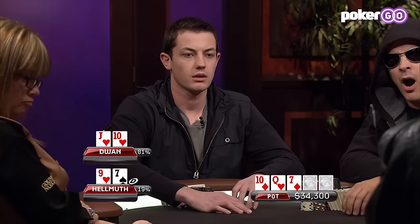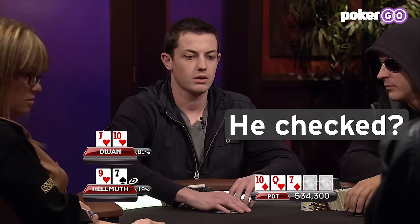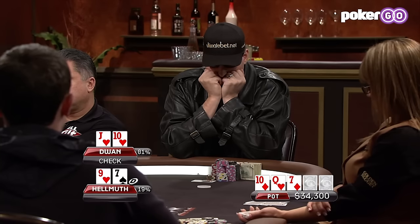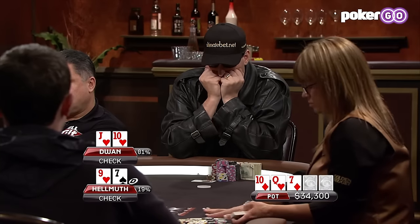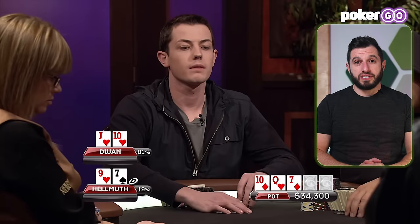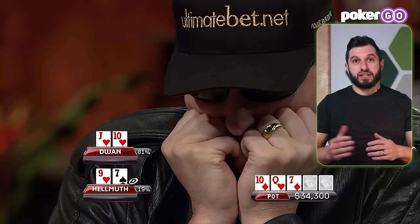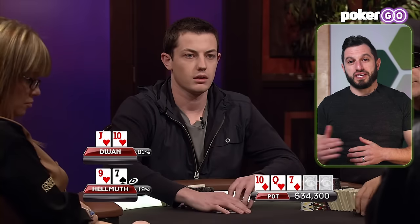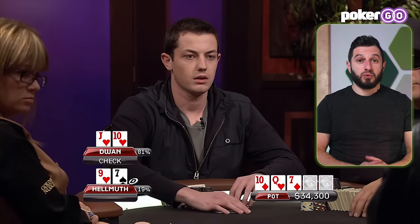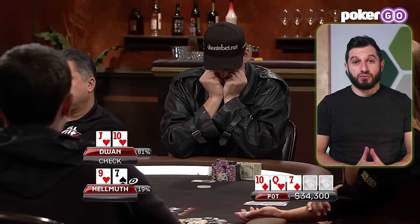The flop is Queen-10-7, one heart, two diamonds. Tom has a backdoor flush draw and middle pair; Hellmuth has bottom pair. Both players check the flop, and Dwan makes trips on the turn. This is a bad flop hand-versus-hand for Hellmuth, because he's not going to turn his hand into a bluff now, and Tom's probably going to win a showdown. Tom with middle pair decides to check, which is extremely reasonable. Tom was actually one of the pioneers of not c-betting everything after heavy preflop aggression. Tom makes a prudent check and Hellmuth checks behind — relatively standard.